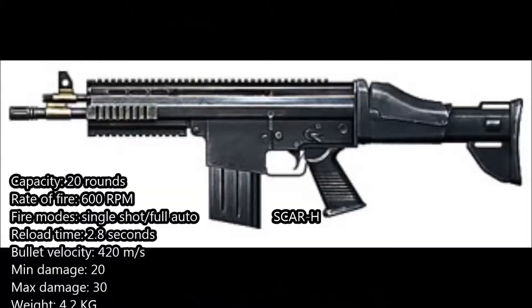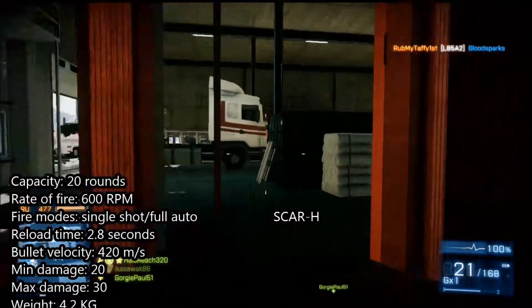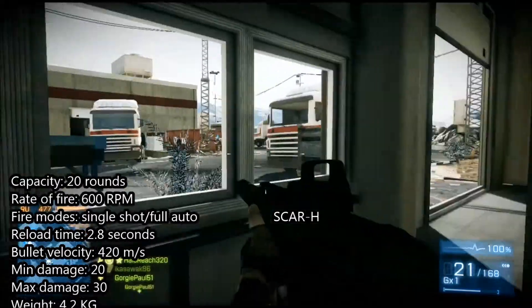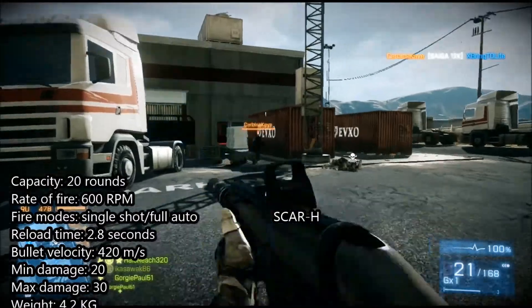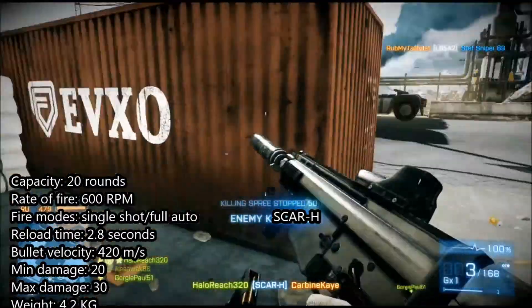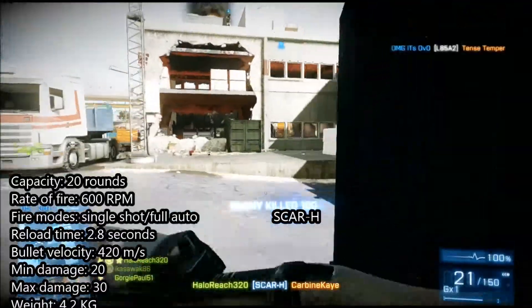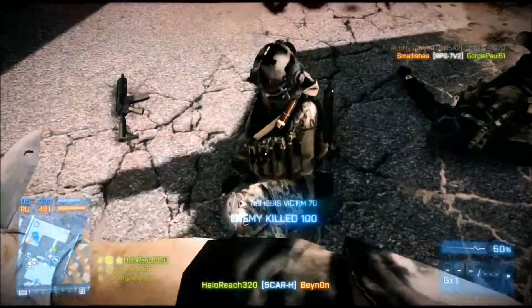Next up is the SCAR, which is also returning to Battlefield 4. It has a magazine capacity of 20 rounds and you can up that to 21 if you wish. The rate of fire is 600 rounds per minute, the fire modes are single shot and fully automatic, the bullet velocity is 420 meters per second, the reload time is 2.8 seconds, and the weight is 4.2 kilograms.